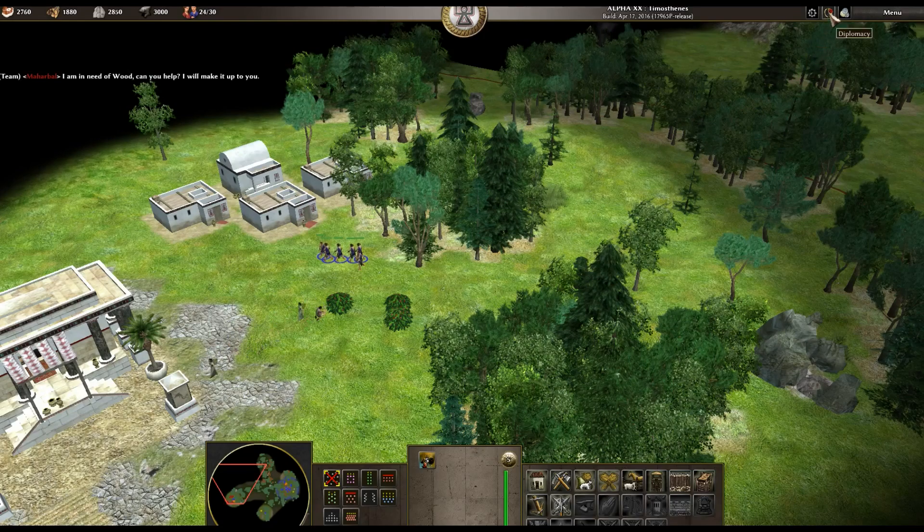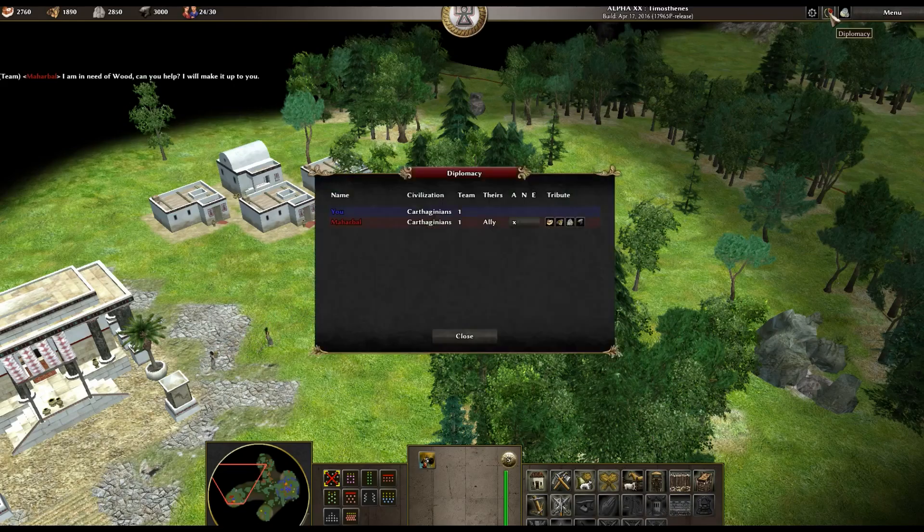Once the diplomacy box appears there are three boxes. Although when highlighted they may or may not show what they are for. In my case they did not.